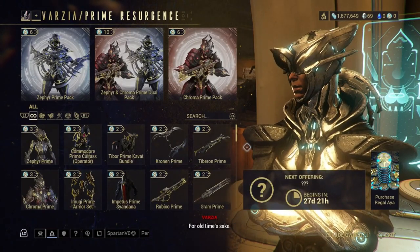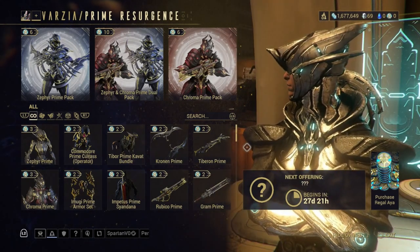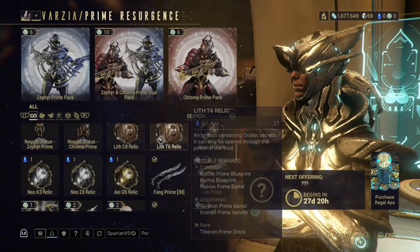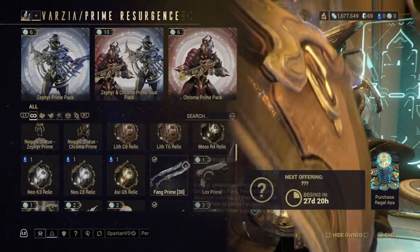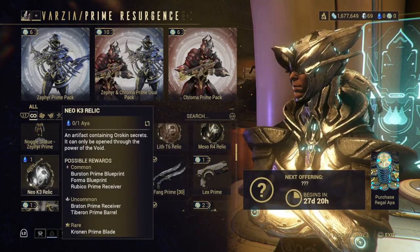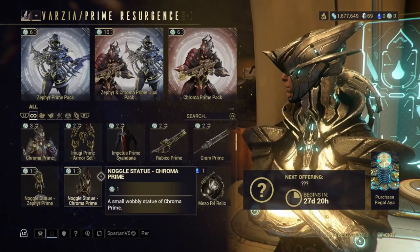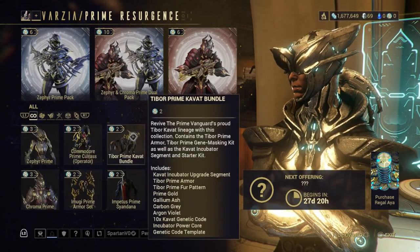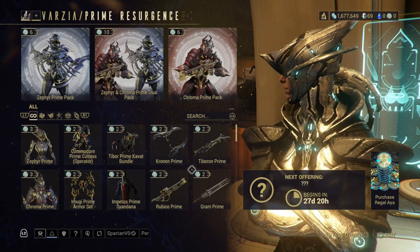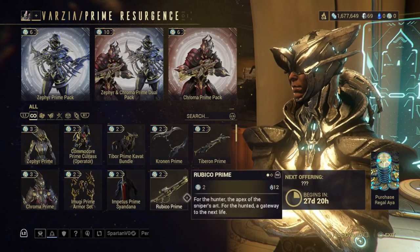Here is the Prime Pack for Chroma Prime and Zephyr Prime. Feel free to farm up what you want through these relics — each of these relics has each of the pieces that you need, and you could even farm up the pieces for the weapons as well. The other option is you could buy it too if you want. As for me, I will be farming up those pieces that I need for both Chroma Prime and Zephyr Prime as well as the rest of the weapon pieces.